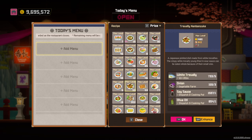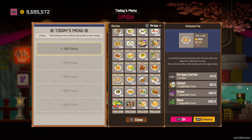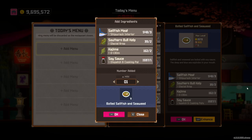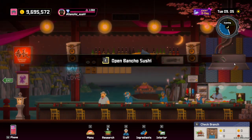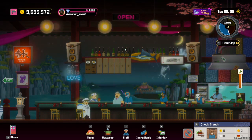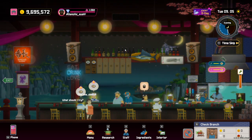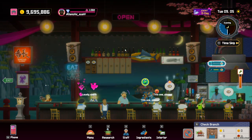So my strategy here is going to be simple. I'm just going to serve this dish — I'm going to put it on five times for forty-five people. Really easy. Due to the price of this dish, it'll actually be a really, really good night.